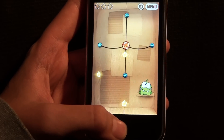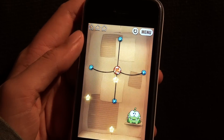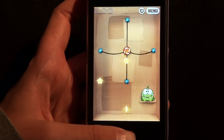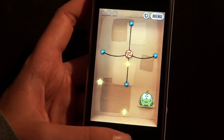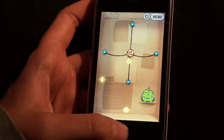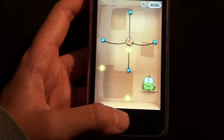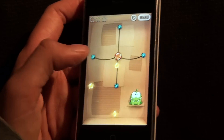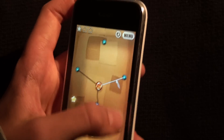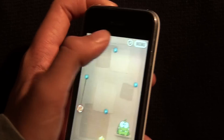So what you do is you cut these ropes and the objective is to get the candy into the little monster's mouth. And on its way to its mouth, you have to collect all the stars. Or you actually don't have to collect all the stars, but that's what you have to do to get the best score. Gonna play a little bit. Oops, that was a fail. Let's try again.